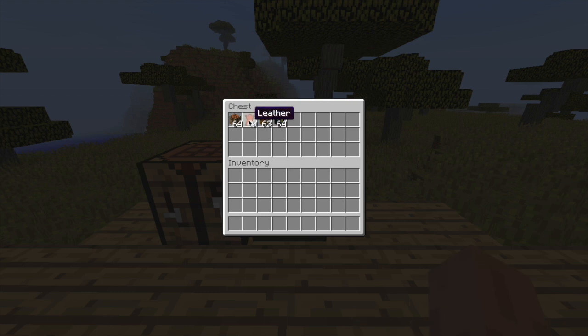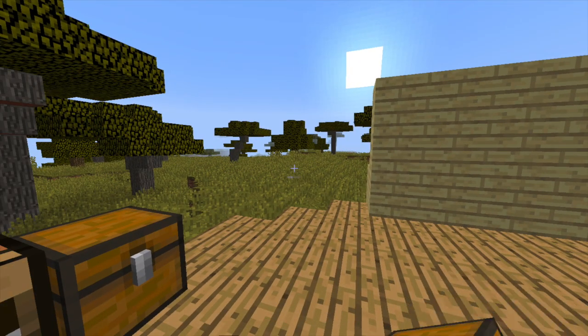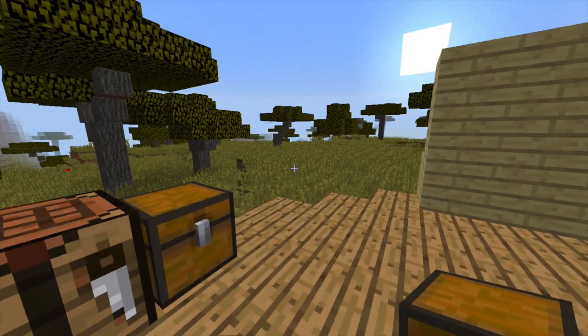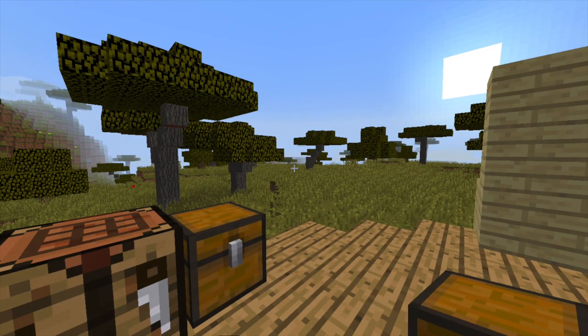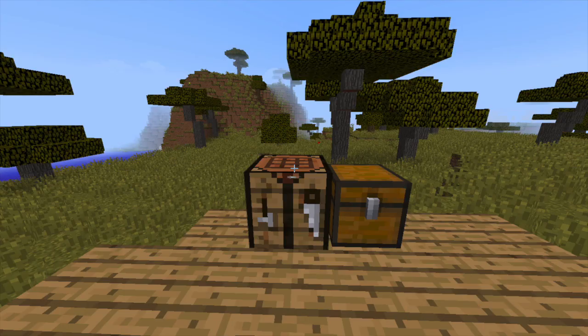If we look in this chest we will need some leather and an ender chest. To create the normal backpack we need one piece of leather going around the crafting bench, and that will give us a small backpack. Once we've got this, all we need to do is left click to open it — as you can see it is one row, so that's nine slots of extra storage space. You can make multiple of them.